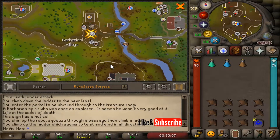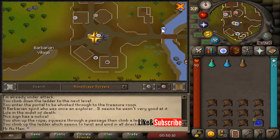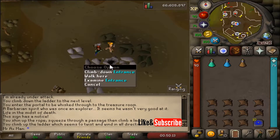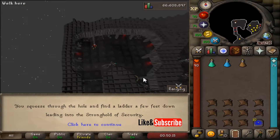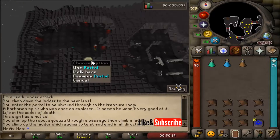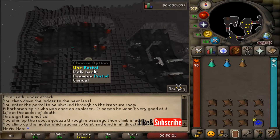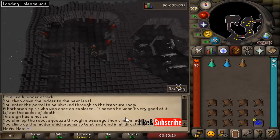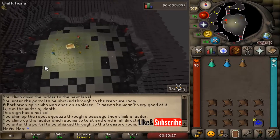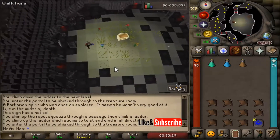Making our way to the Stronghold of Security in the Barbarian Village, we need to go to the bottom level. Go ahead and climb down the entrance. If you've done the Stronghold of Security before, you can use the portals. If you haven't, I'd recommend watching a video first just to save time, as it does take a few minutes to get through.